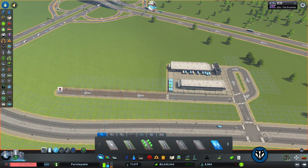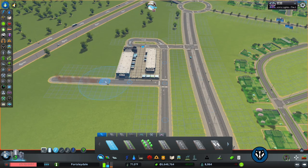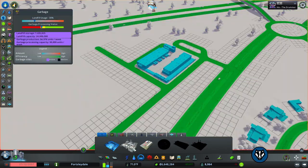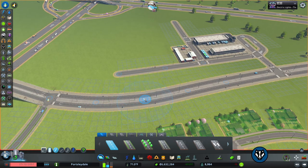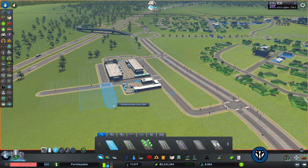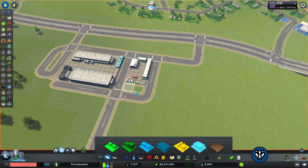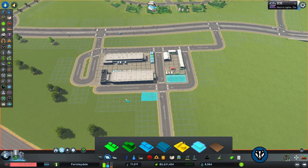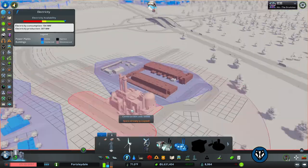I also like to just throw some extra buildings in to give it the feeling of more of an industrial center — like there are more purposes than just sorting post out here. For example, we'll put down a recycling center, give them another way in, and maybe dress it up with a few little offices so it looks used and that there are people actually using this space. We'll probably have to bring power over too.